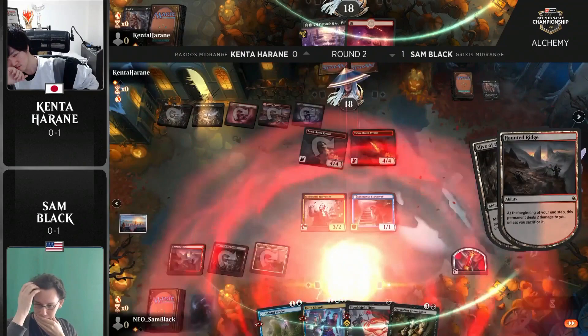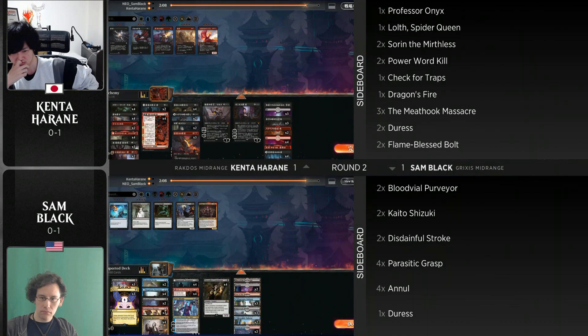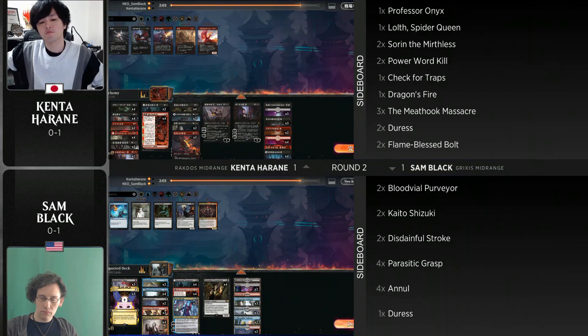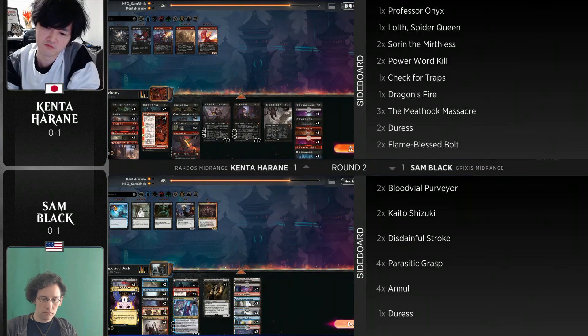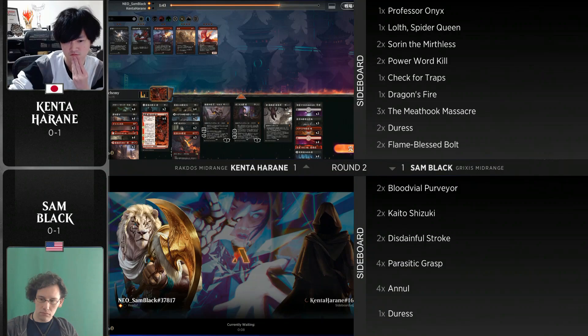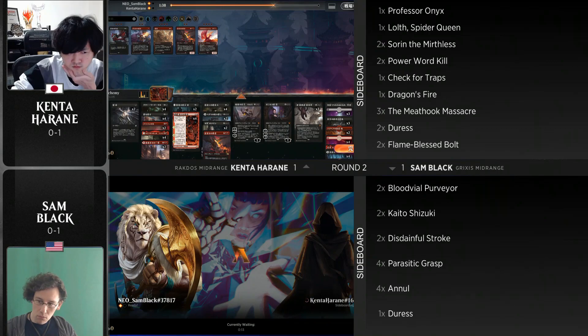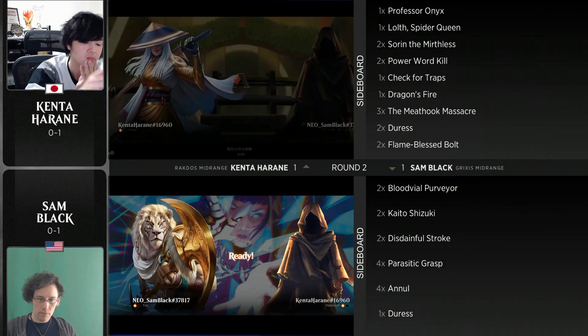That game went quickly — blink and you'll miss it. Bad news bears for Sam Black, but it's 1-1. Kenta adjusts his sideboard based on being on the draw: the two Goldspan Dragons go out again, and Dragon's Fire comes in — wanting cheap interaction against Sam's two-drops like Suspicious Stowaway and Conspiracy Theorist, which demand to be answered early before they get attacks in. Kenta also considers Duresses now on the draw, swapping out two of the Tyrants.